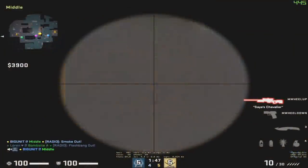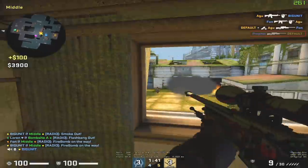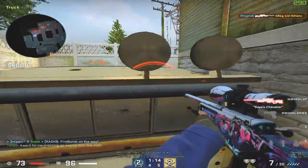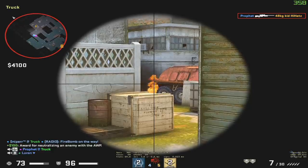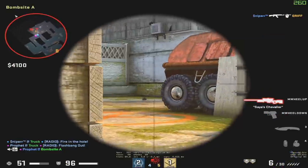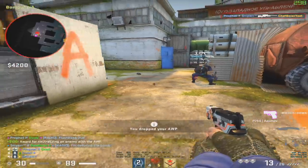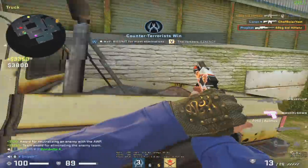Here is mid. The mid window works as a really nice counter to smokes, which I imagine can be pretty effective if used at the right time. What I found really cool is this truck allows you to actually peek into the A site. Plus this box on the left side can provide cover during a retake when someone's over by forklift or A main. And if you stand on that box, you can actually watch A main with that big tank covering most of your body — with the exception of your head — making it a pretty powerful position.